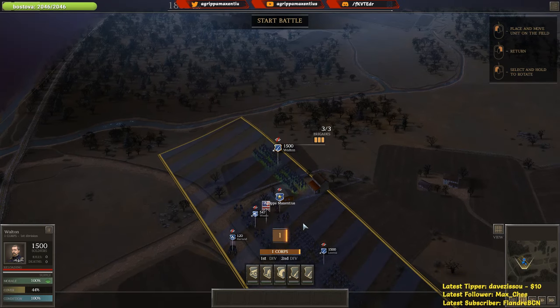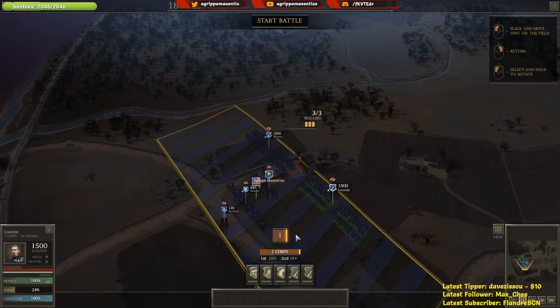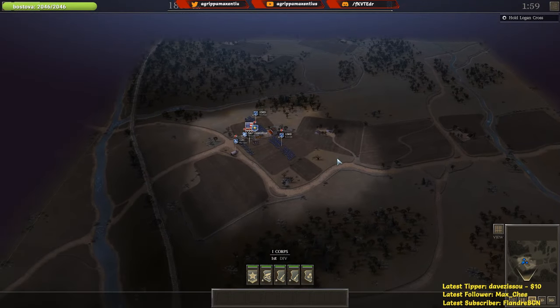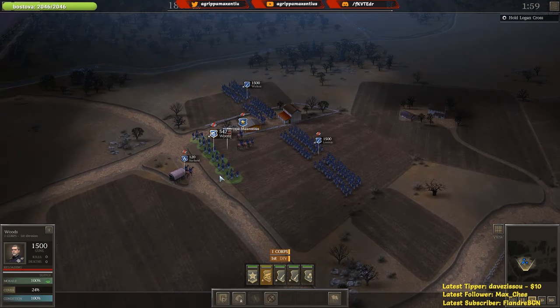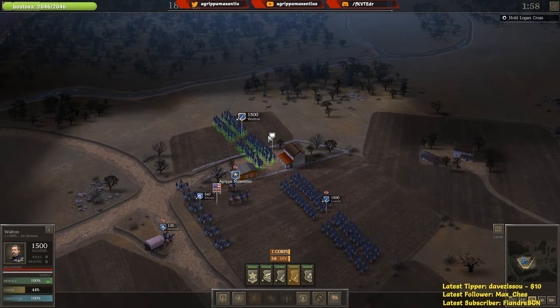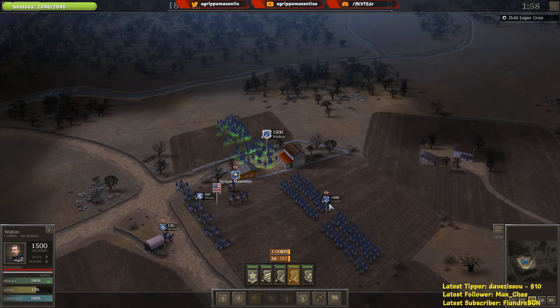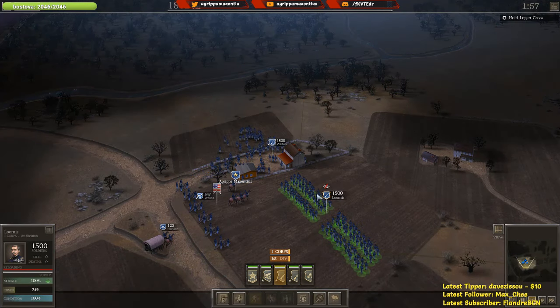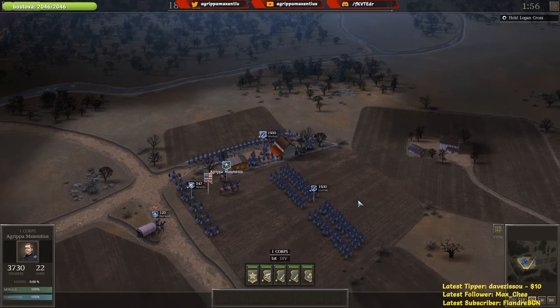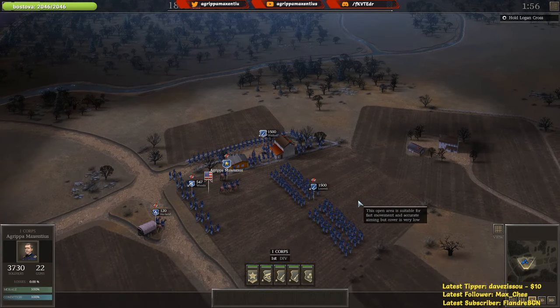I'm hoping that we're getting reinforcements at some point, but I'll go ahead and just get these guys into position and let's start the battle. We have to hold Logan's Crossroads here. I think we've got a pretty good position so we're just going to wait it out, see if the rebels show up. We'll put Walton over here so he's actually holding the area in a fortified position.